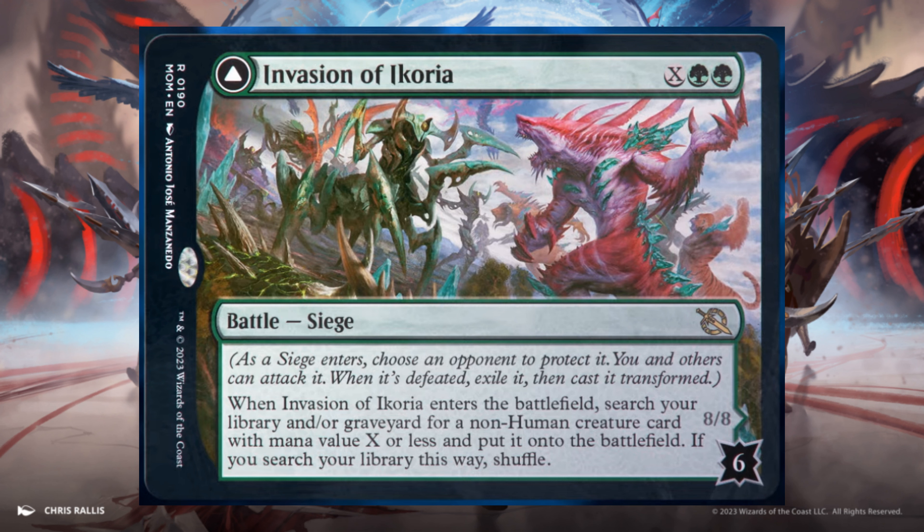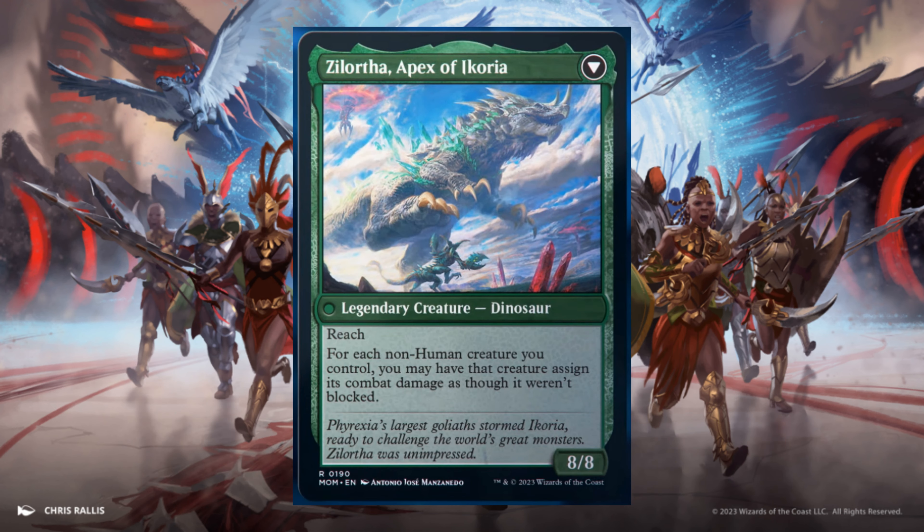Invasion of Arcoria, X and 2 Green. Enters the battlefield: search your library and/or graveyard for a non-human creature card with mana value X or less and put it on the battlefield. If you search your library this way, shuffle. 6 defense counters. When the siege is defeated, it transforms into Zylatora, Apex of Arcoria — an 8/8 with Reach. For each non-human creature you control, you may have that creature assign its combat damage as though it weren't blocked.